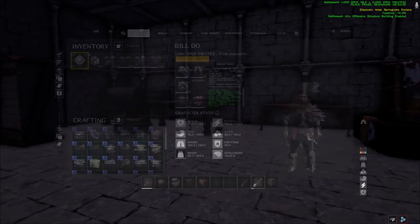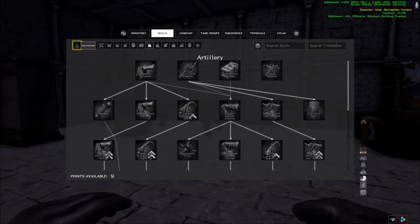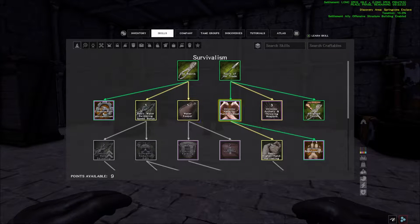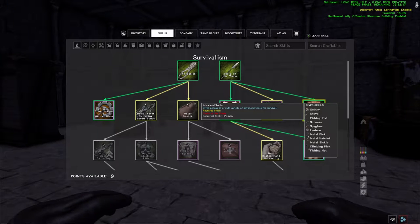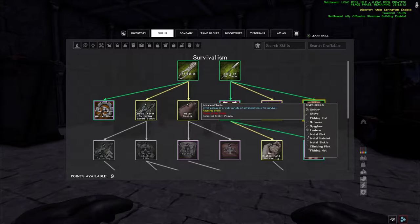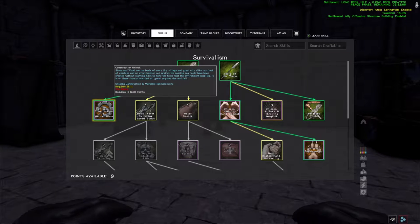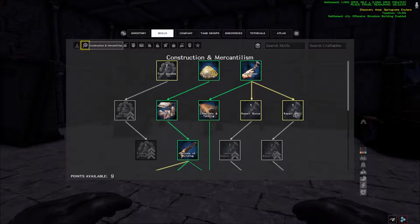The first thing I want to do is go over the skill tree for you guys. When you open up your menu, you go over to Skills and then to Survivalism. Under Survivalism you're going to have a bunch of different skill trees. The best one to unlock first is Advanced Tools, because you're going to need the smithy — that's how you build the smithy — as well as fishing nets, lanterns, metal picks, and such for grinding resources. You're also going to need to unlock Construction, which opens up the construction skill tree.